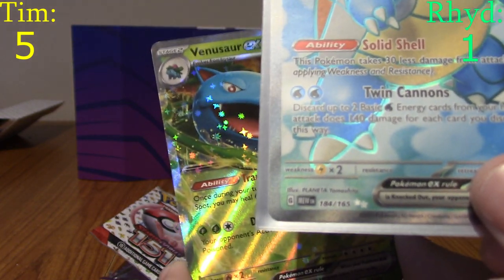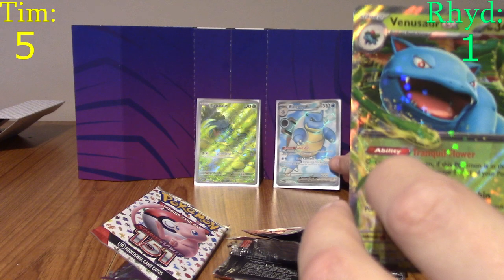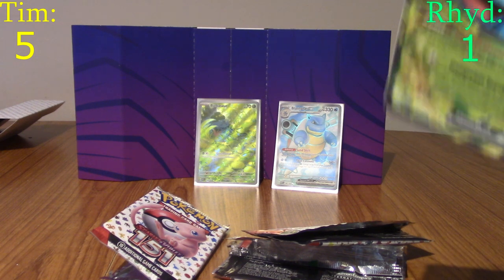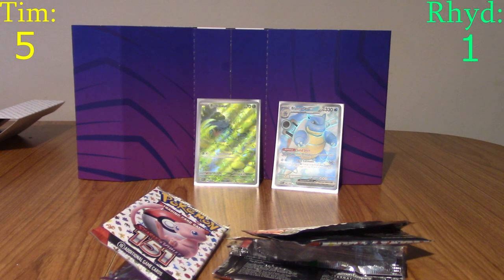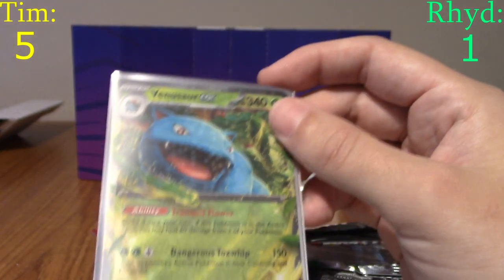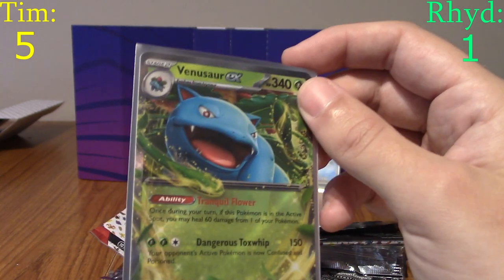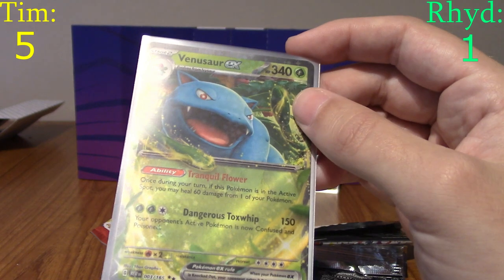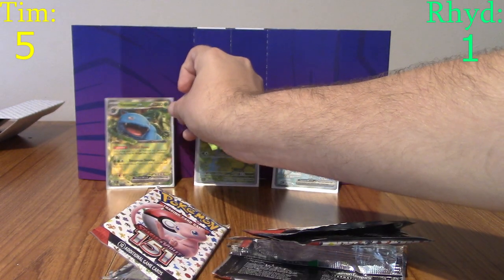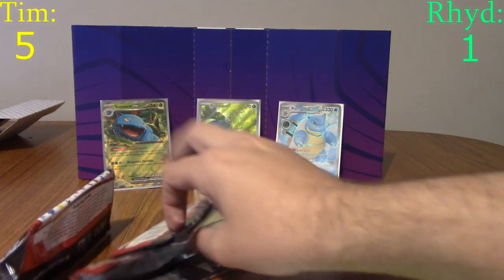A Venusaur EX! What the hell! Where are all these cards coming from? We've gone from zero points to racking up fast! Blastoise has two silver stars — he's 184 out of 165 — so he's a secret rare. This Venusaur is the regular EX. Both have two stars, but Blastoise has two black stars. Beautiful card — reminds me of the first EXs from the Diamond and Pearl era. His attack is 'Dangerous Tox Whip.' And there's also a secret rare Venusaur — the alt art version.